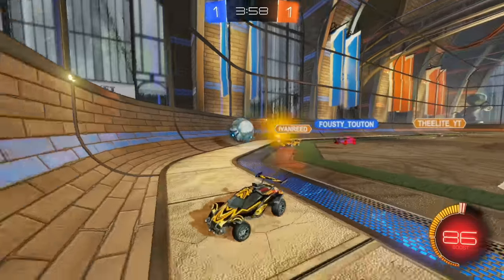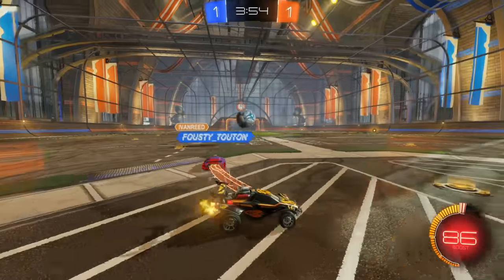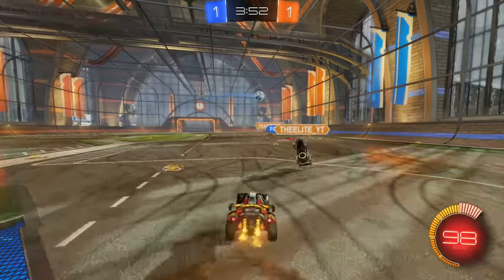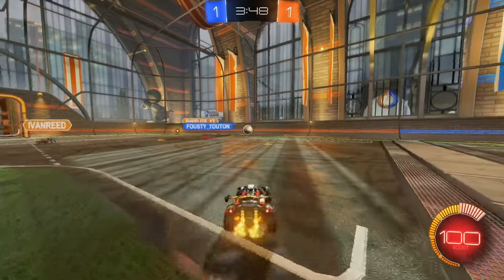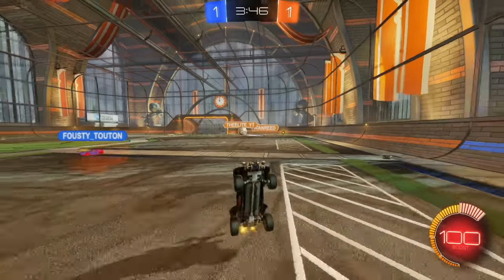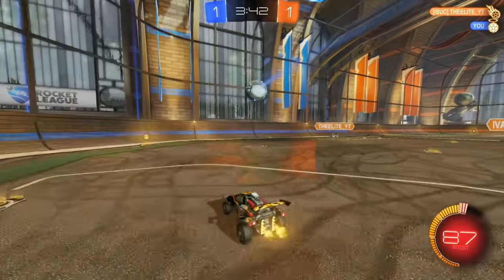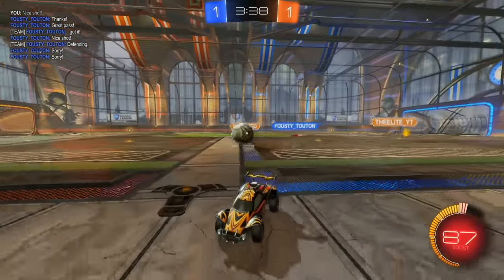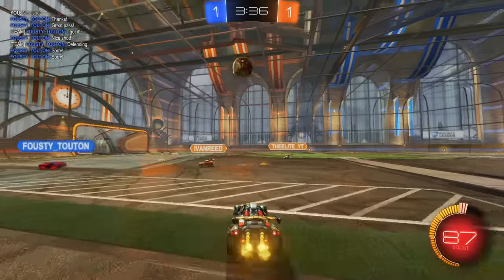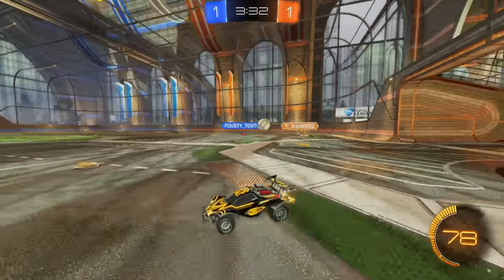We're at one to one. Teammate wants to make a challenge — we're just going to sit behind him. Pop it out in midfield there, just stay up the back wall. Make sure you kind of shadow that player in the corner, especially if your teammate is sitting behind and waiting. See if he makes a touch — he's waiting for me, which is good. Pop off the wall and then he said sorry because he was kind of confusing me a little bit. It's a good pop — I'm going to fake this, I'm just going to jump at it and miss. Hopefully my teammate can come in.